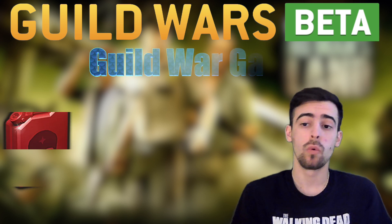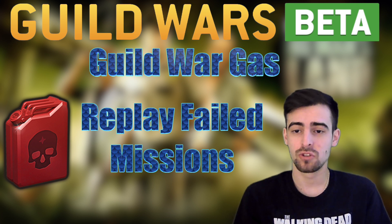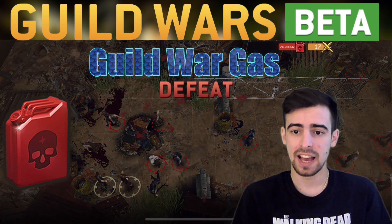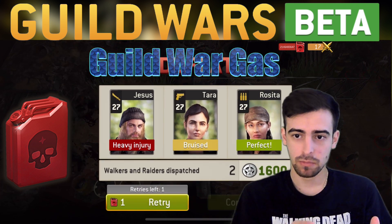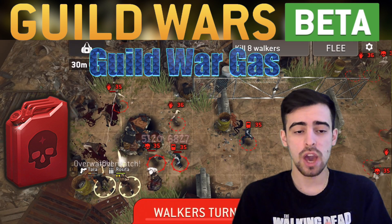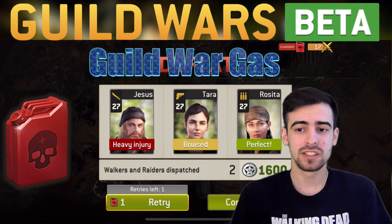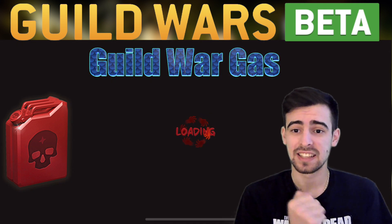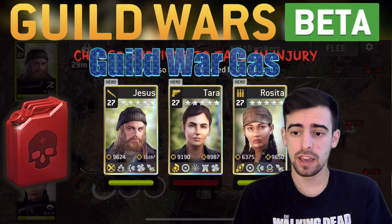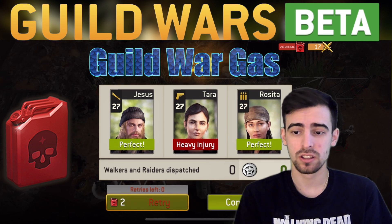Next up we have the return of the long-awaited Guild War Gas. You'll be able to use Guild War Gas to replay missions that you failed — but only once per mission per battle. On the fail mission screen, you can use retry with Guild War Gas, but you must use the same survivors with the same equipment and badges. The cost of replay increases for every mission you complete in that battle.